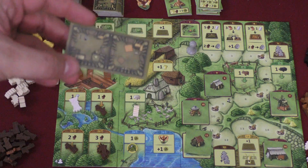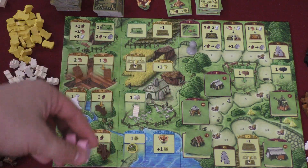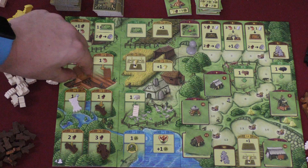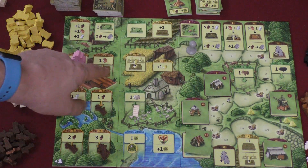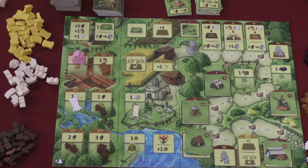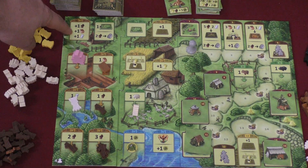Each player starts with a wooden house with two rooms and two people in those rooms. Starting with the player who has the rooster, each player takes a turn putting someone out on the board. If it's a spot where it says to take, they get all the resources there. If no one takes the resources, next round more resources are added so the piles can get bigger over time. Some spots don't have a pile — you just get whatever it says, like a wood, brick, and a flax.